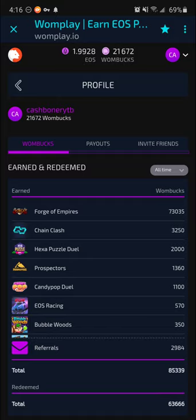A close friend of mine joined, and I watched him do it. When he installed Forge of Empires, I got paid my Wombux almost immediately afterwards — almost instantaneous once the referral earns, you get the 25%. So if you have several referrals who keep earning, you keep earning more and more. The 25% payout is pretty generous, and the developers have stated they're working on making the referral program even better.